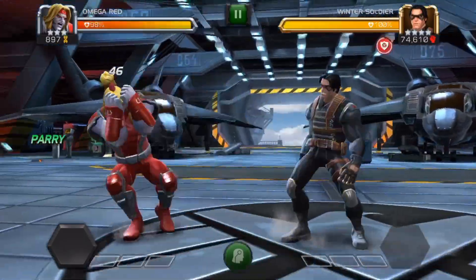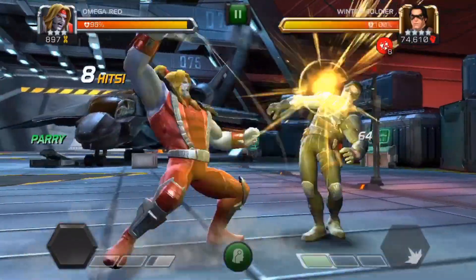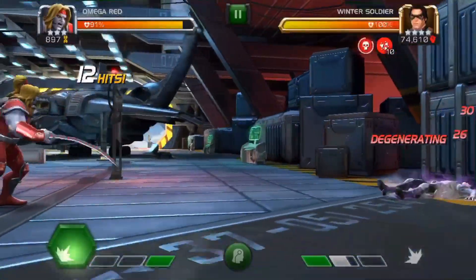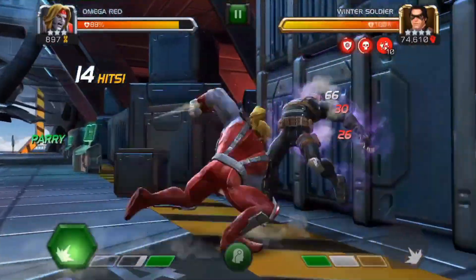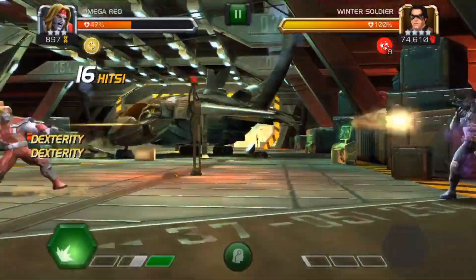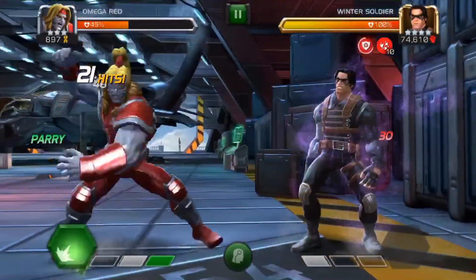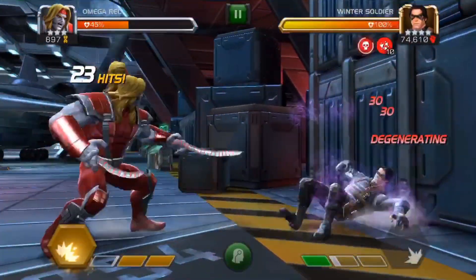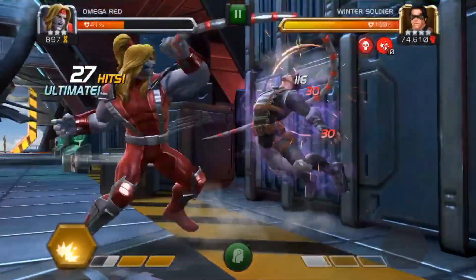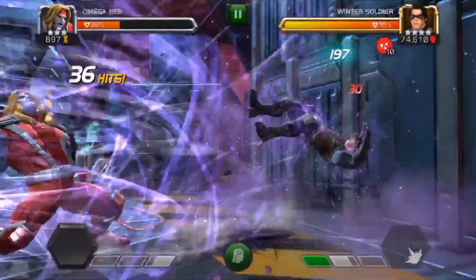Next up at number four is Omega Red. I only have him as a three star, but I know people love this guy. The key with Omega Red is to stay as close to your opponent as possible and be as aggressive as you can so you can get those spore stacks right up. When you get to about 10, you want to let off a heavy attack, which puts the D-Gen, meaning that these spores will stick to the opponent and then it will do a bunch of damage. Also, the SP2 means you can reach more than 10 spores, but the D-Gen is necessary for all the damage.